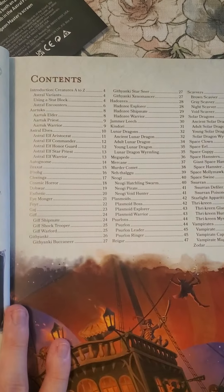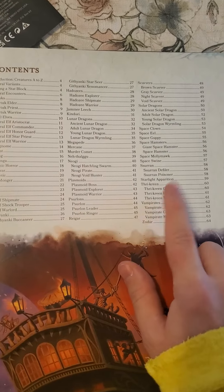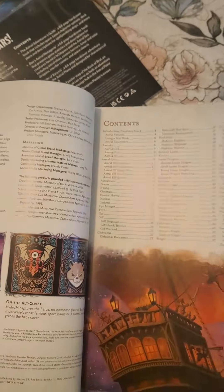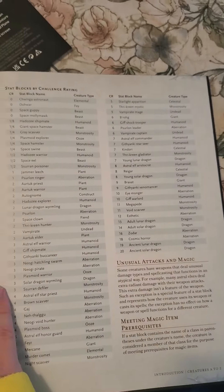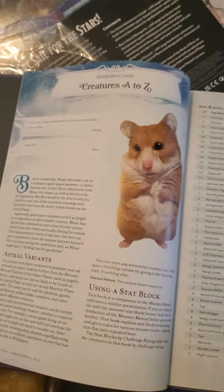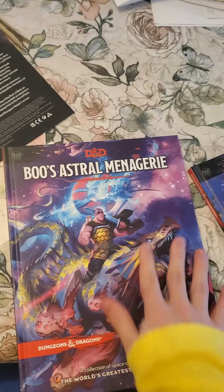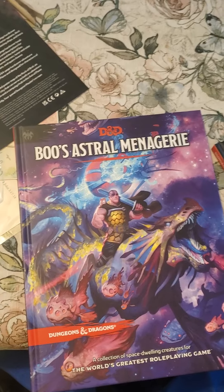We've got so many different things — it's actually a lot. They even got the ant people, whatever they're called. Everything is sorted nicely — usually it's in the back. The art looks really good so far. I think this was actually a pretty good purchase. All right, until next time guys, thank you.